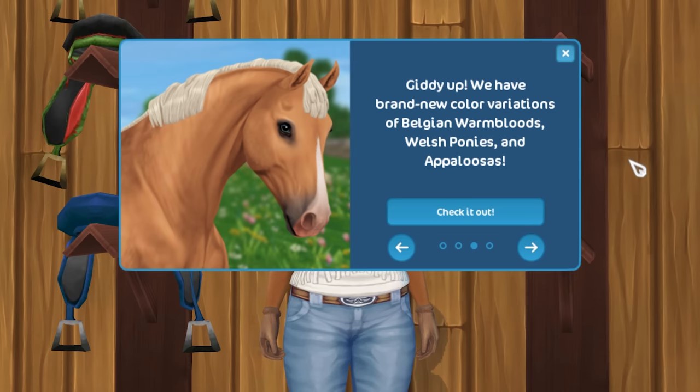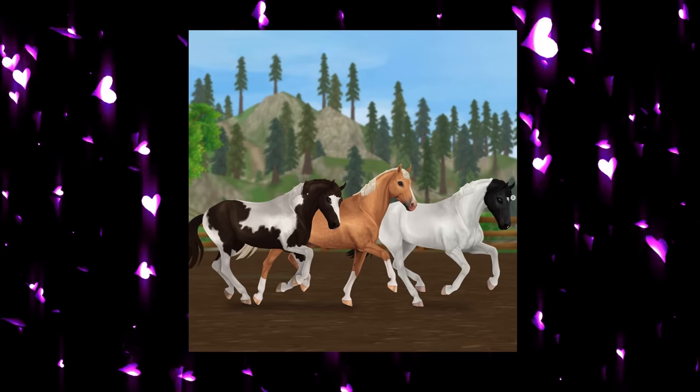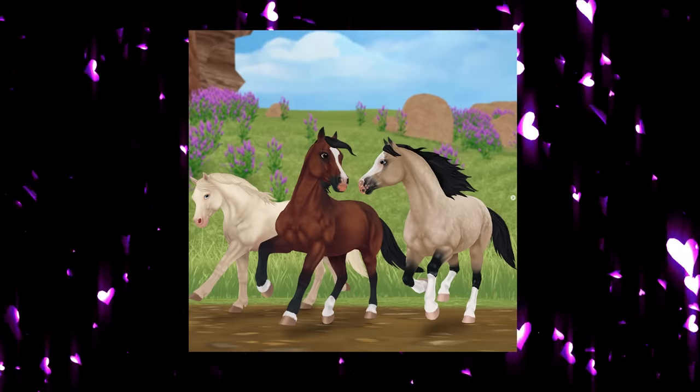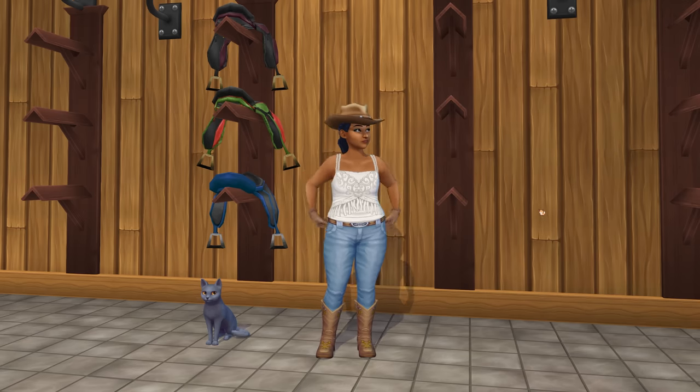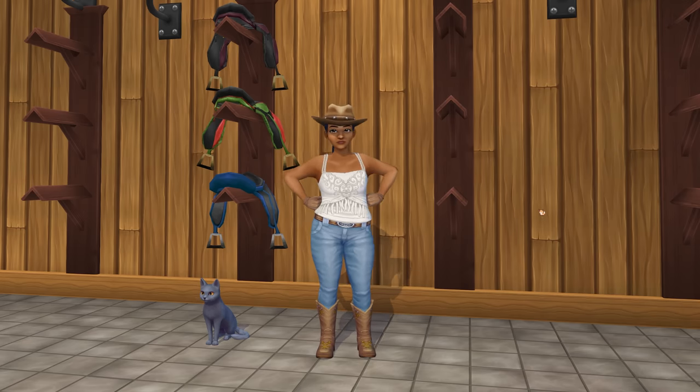Star Stable has brand new coat variations. There are three Belgian Warmbloods, three Welsh Ponies, and two Appaloosa variations. These are all brand new coat colors that they just released.